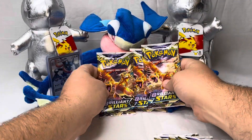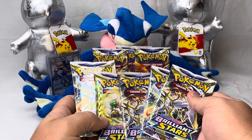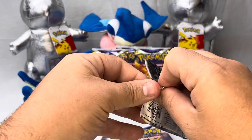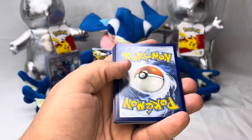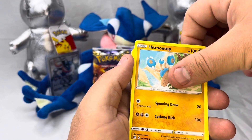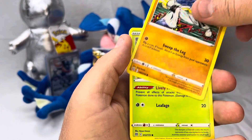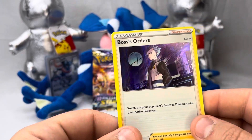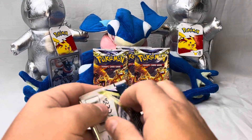We're gonna let Greninja hold these three, and let's get into it. We're gonna open them all right y'all, not leaving anything sealed. Y'all let me know what you're up to down there in the comments, and I'll try to get back to you if anybody has anything to say. Let me know if you're appreciating or enjoying the content, getting to see what's in these boxes, and we do get a holo Boss's Orders.